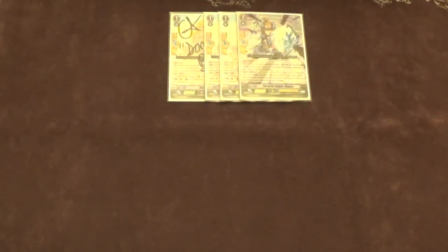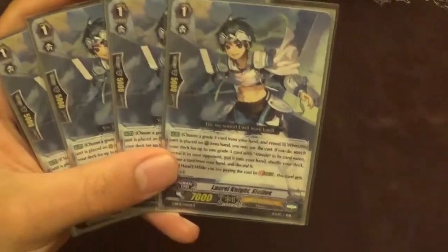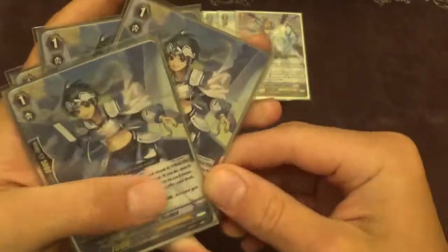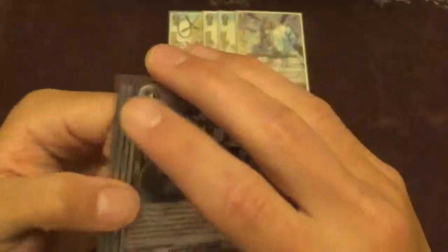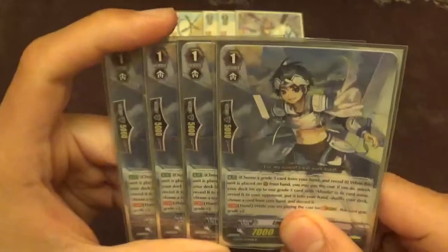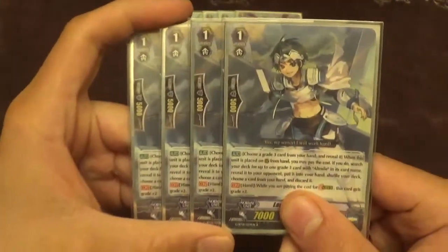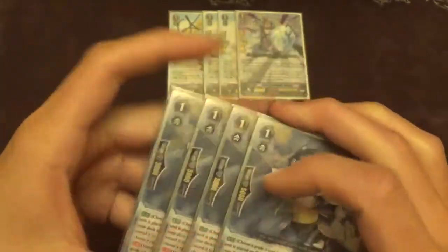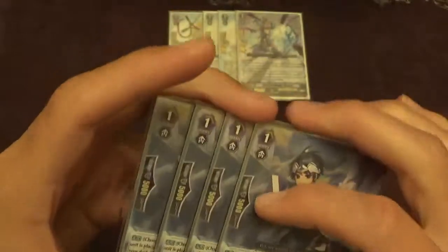Moving on with the grade ones — we're playing four stride fodders. That's basically mandatory, you have to play these. Since you're only playing six grade threes, between the four stride fodders and the six threes, you always have something to stride with. With how much deck thinning you do, it's really never a problem. This is the perfect number of stride consistency for me — I've never had a problem with it in all my time playing the deck. It's four stride fodders; it's a very, very simple matter.